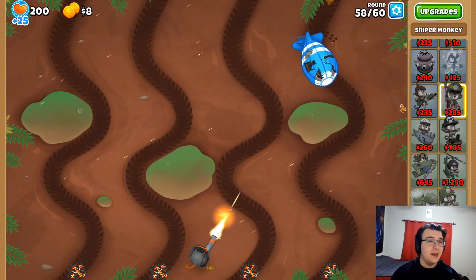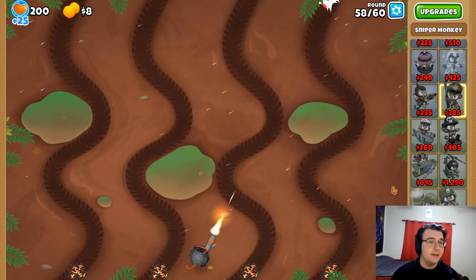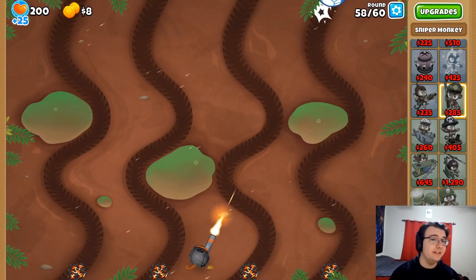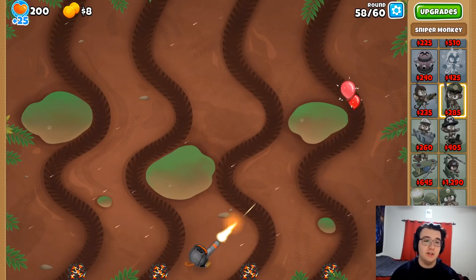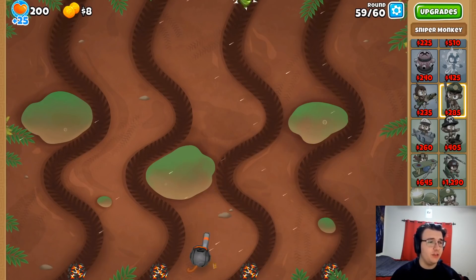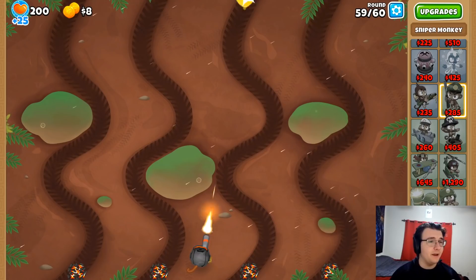beat with this tower, but I did not expect this kind of result on Muddy Puddles. This is actually beyond a shock to me. It helps that the Elite Defender itself is quite solid — a lot of attack speed. But if there wasn't Shrapnel, two damage per shot would be doing hardly anything. So it is crazy to see this happening.